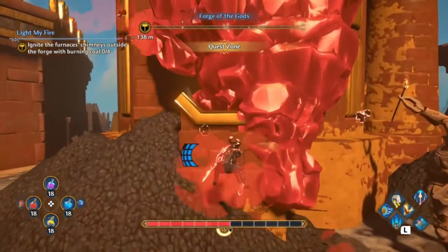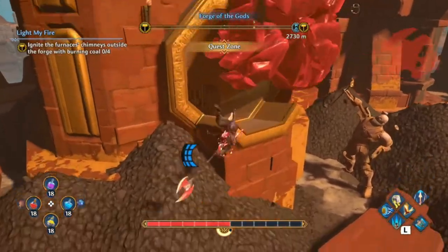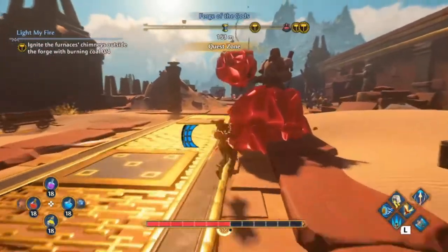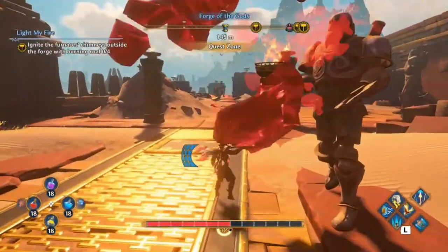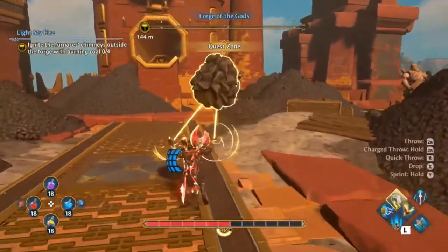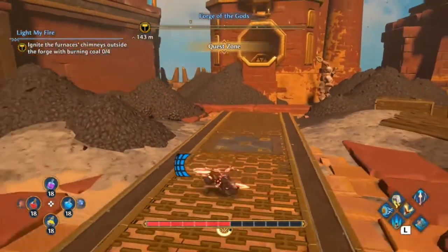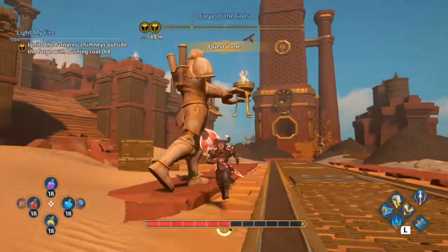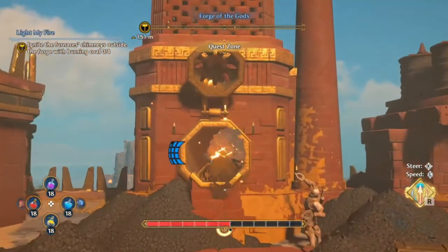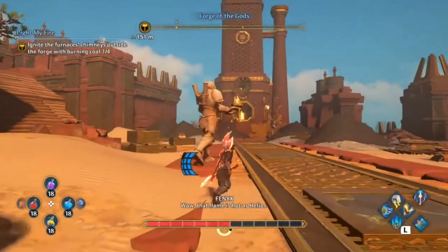Alright, so after defeating that first batch of enemies here, we've got to clear all this corruption around. And then you'll see a lot of the furnaces here — you'll see these coals. We're just going to toss one in and light it on fire just like that.